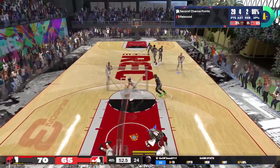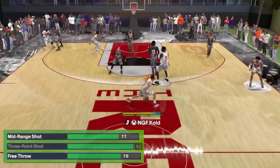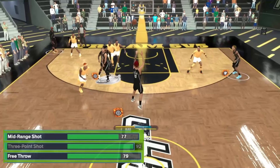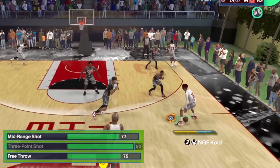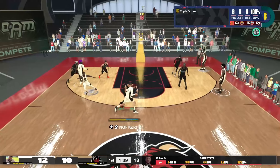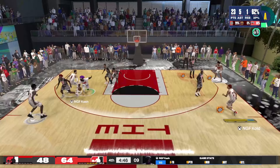This is a perfect segue to talk about the shooting attributes. This build has a 77 mid-range, a 92 three-ball, and a 79 free throw. When I'm hot I shoot the lights out on this build. I hit my man with a little tween move and he backed up way too far. It's crazy having a 92 three-ball and a 94 driving dunk — it makes you hella hard to guard.